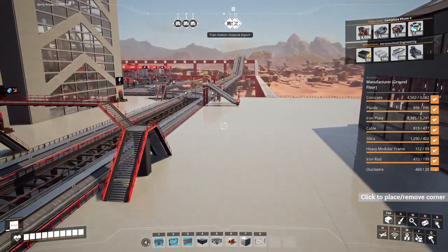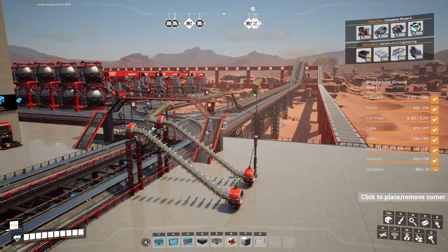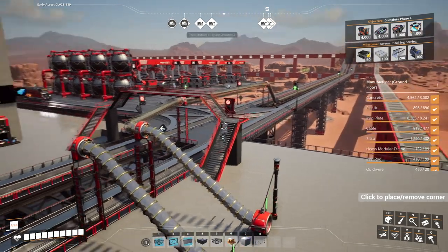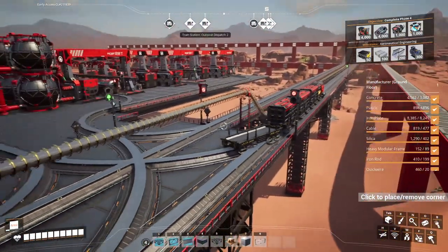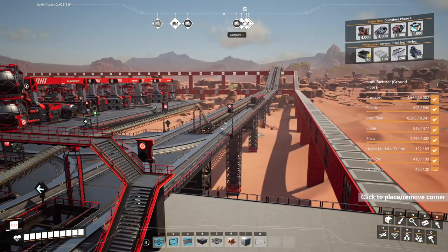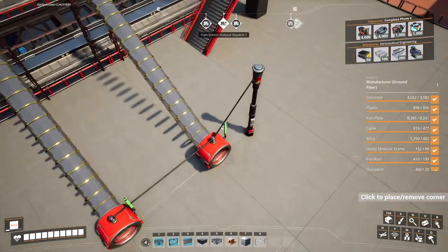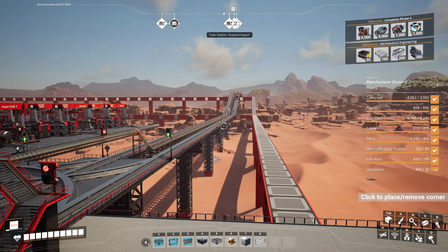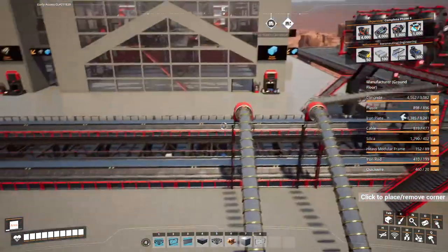Over here you'll notice we've got a bit of HyperTube network coming on. I built it, I tried it — it's a bit slow. It's a bit slow compared to trains, it's a bit slow compared to flying. The only advantage is that I can just hop in that end and leave it and I'll appear at the other end at some point in the future. I don't have to steer or keep my hand pressed on a button or anything. So that's the only real advantage.